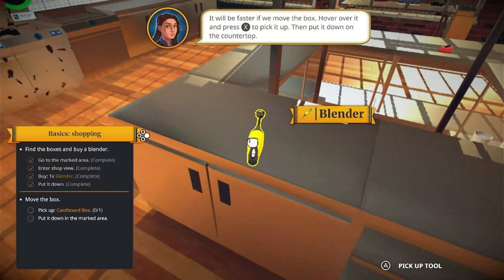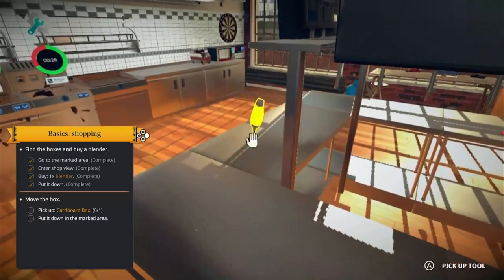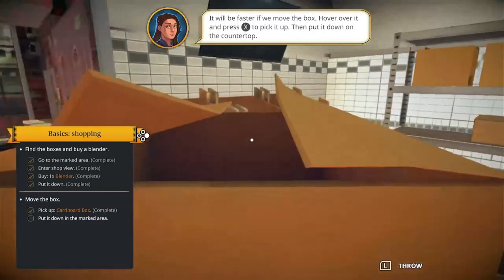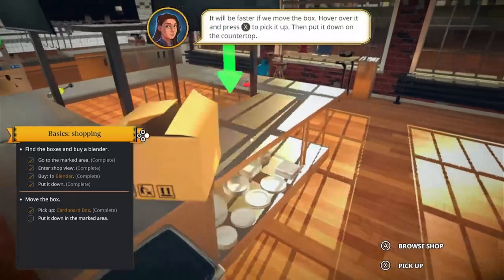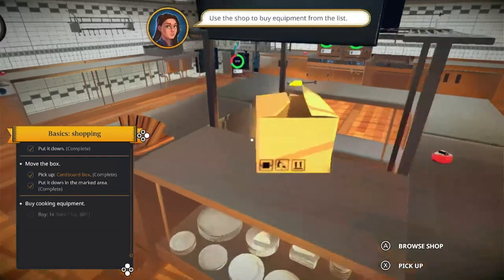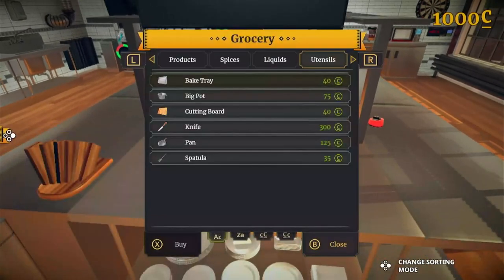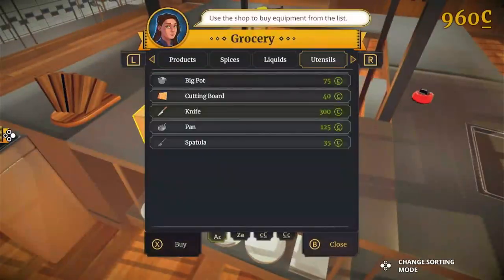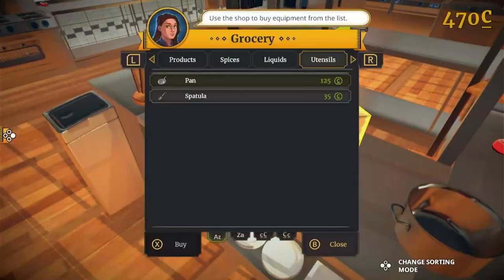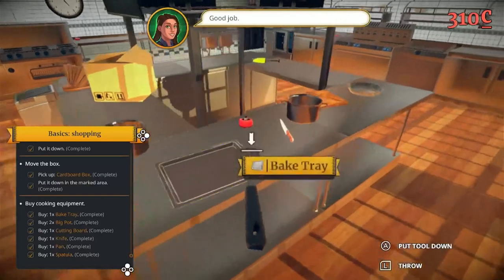How do we use it? Pick up cardboard box, move the box, pick up box, place box. I have to put it all in the right place. Fine, everything has to be perfect. Let's buy equipment - let's just buy everything we need. And spatula - I keep accidentally picking it up. Good job, now we have all of our stuff.